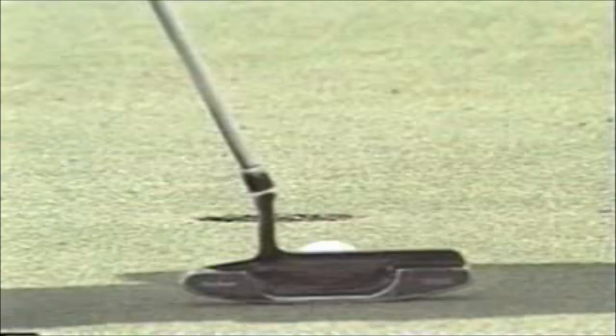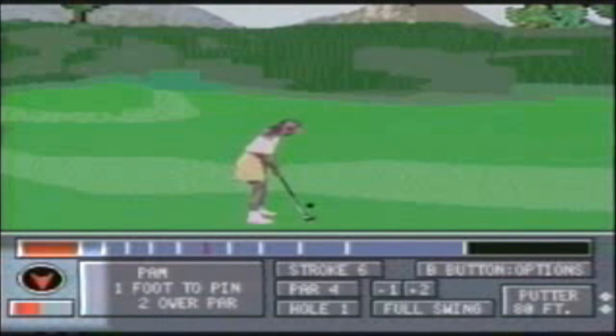Putting is an important part of everyone's golf game, and that means reading the break is critical. The break grid option allows you to see the contours of the green more clearly, and the break indicator helps you line up your putt.